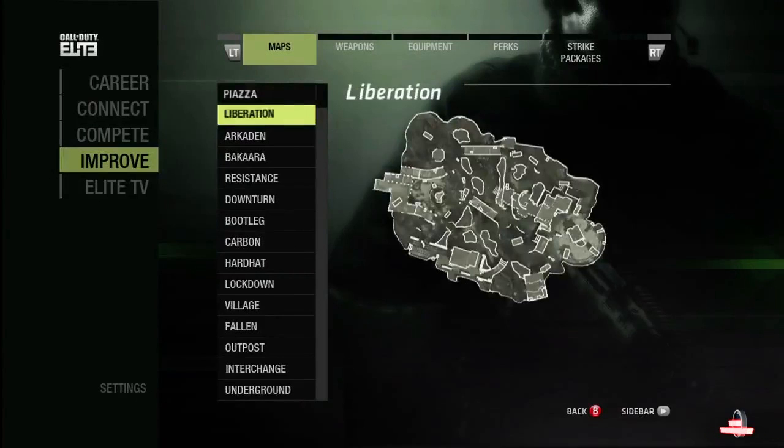Now on screen you can see a snapshot of the map Liberation. This looks like a wide open map — maybe kind of like Wasteland or Estate from Modern Warfare 2. This might not be everybody's favorite map if you're more of a run-and-gun player. Sometimes Infinity Ward is really good at making maps, and Sledgehammer Games and Raven Software were helping them on DLCs, so we'll see how this turns out.